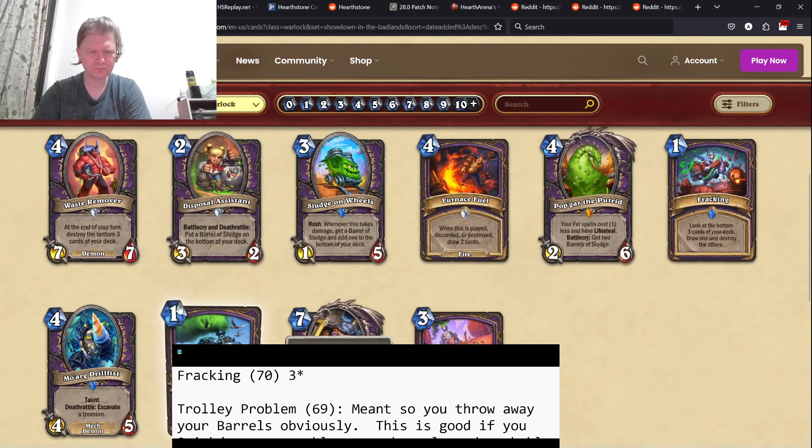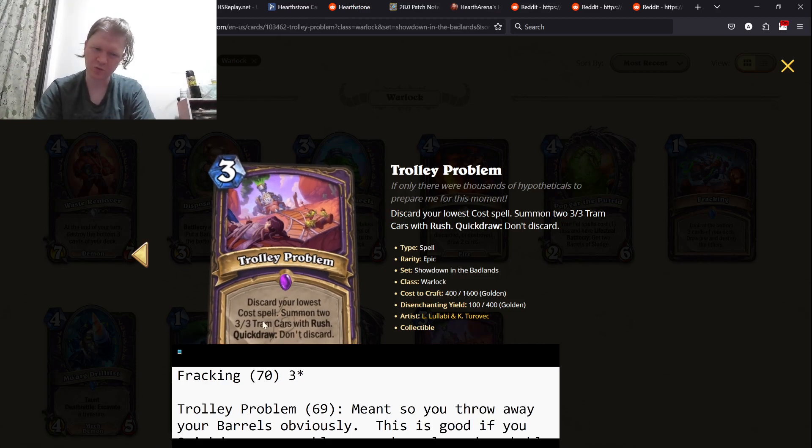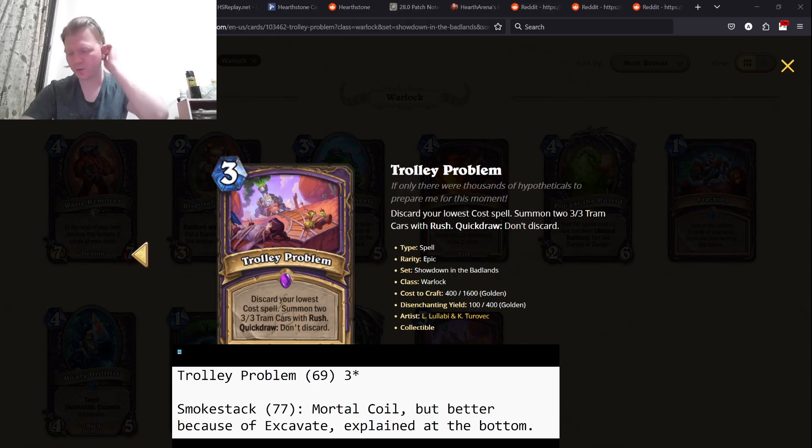Trolley Problem — discard your lowest cost spell, summon two 3/3 tram cards with rush. Quick Draw: don't discard. Three mana. Discard a spell, get two 3/3s with rush. A 3/3 with rush is fine. This is obviously meant to work with the barrels, where you have the barrels in your hand, you discard them, they deal damage to something, and you get the 3/3s. And of course there's Quick Draw where you can just not discard, which works sometimes. Overall, this is a three-star card — it's a little too painful when you don't always have the barrels, but overall good card.